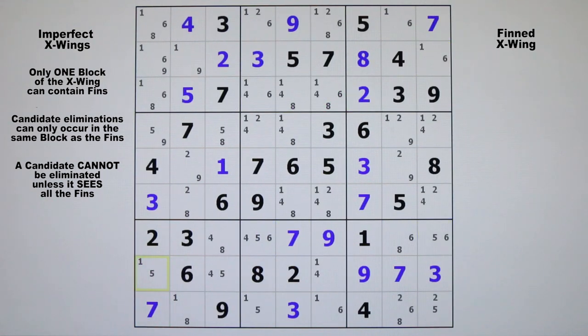In this puzzle, let's turn on the filter for candidate 1. We see that we would have had an X-wing in row 3 and row 8, except for these two fins right here. So the only candidate 1 we can eliminate in this case will be this one up here in row 1, column 6, because if the fins were both false, that would be eliminated because of the X-wing, and if either one of the fins were true, that same candidate 1 in the red cell could not be true.